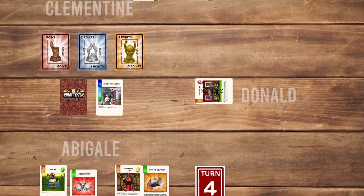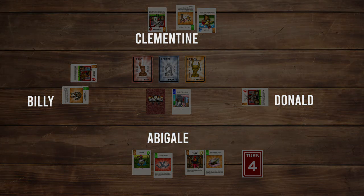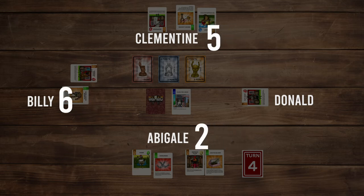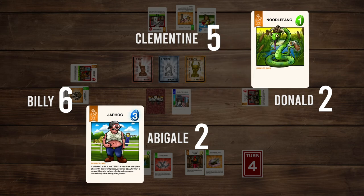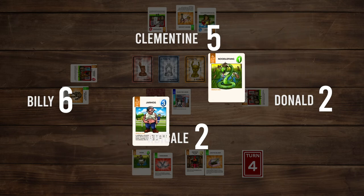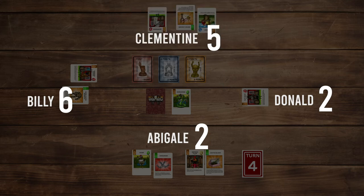Now that all items have had a chance to be used, it's time to see who won the brawl phase. Add up the power of each team in the brawl zone. Abigail has 2, Billy has 6, Clementine has 5, and Donald has 2. Billy is the winner. Since there's a tie between Abigail and Donald, they both draw from the top of the deck until they reveal a brawler — the player with the more powerful brawler wins, and all tiebreaker cards are discarded. Abigail wins the tiebreaker and gains the 1 point trophy. Clementine gets the 2 point trophy and Billy, the brawl winner, gets the 3 point trophy.